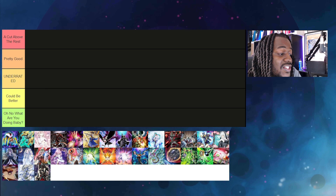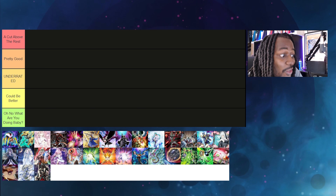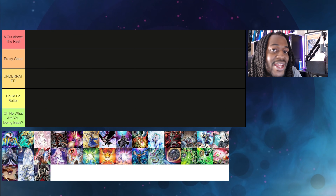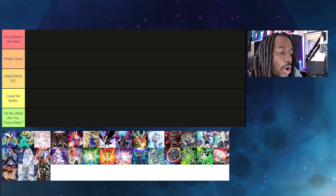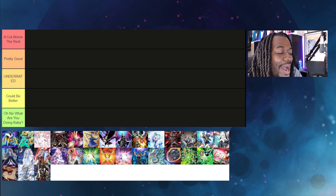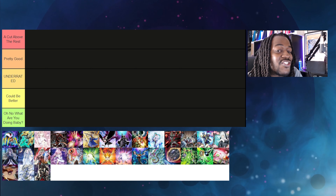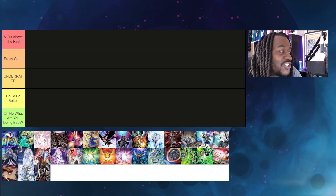Currently, I don't think single interaction hand traps are as powerful, but once the new Burst of Destiny set comes out, I think hand traps will have a little more time to shine. I have a 'Cut Above the Rest' tier — hand traps that are just really, really good right now that you should consider playing. Next, 'Pretty Good' — not mandatory but they do their job well. 'Underrated' — really good cards nobody is paying attention to. 'Could Be Better' — cards that aren't necessarily good right now. And 'Oh No, What Are You Doing Baby?' — hand traps you should consider not playing unless you want to give your opponent a free win.